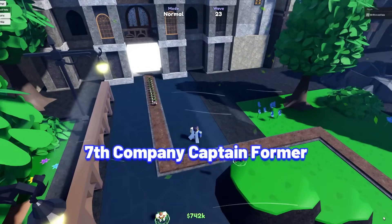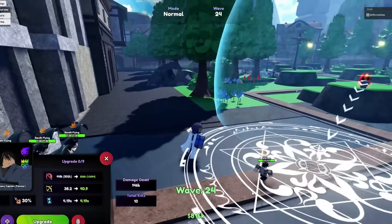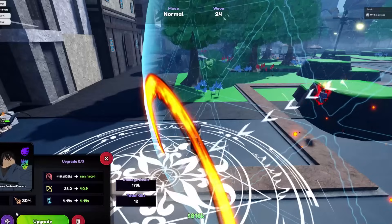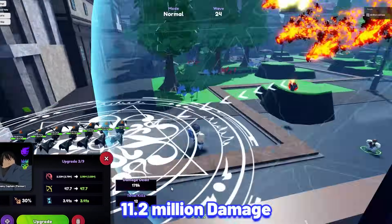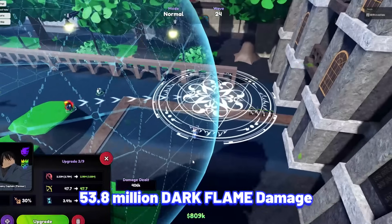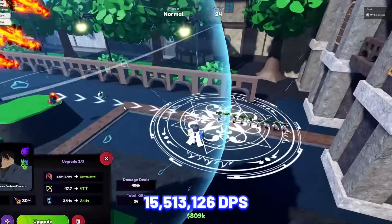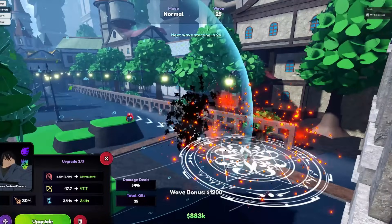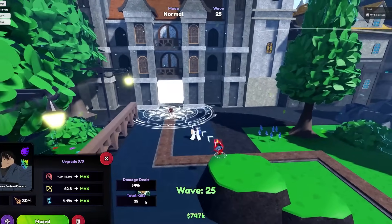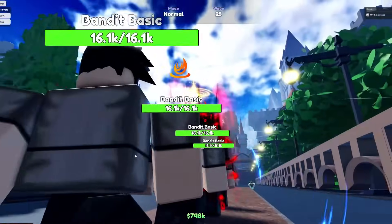Next unit is Seventh Company Captain Former. Benny Maru is still one of the best affordable dark units — he is a heal unit able to attack both air and ground enemies. Seventh Company Captain Former stats at max upgrade at max Alar: 11.2 million damage with his dark flame dealing 53.8 million, and his SPA at 4.19 seconds, making his damage per second at 15,513,126. At later upgrades, Benny Maru will deal dark flame damage, which is incredibly overpowered for legend stages, caverns, and many more. I highly recommend pulling for this unit. How to get him is by summoning on the world 2 ultimate banner.